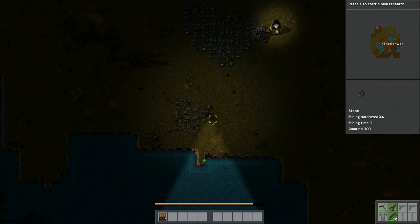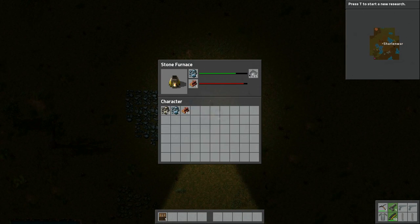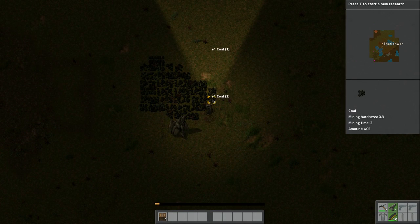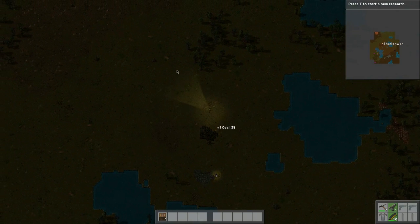Yeah, the trees chop a lot faster now. There's a bunch of stone here — that'll be useful. There we go, now we can harvest. Look at this — perfect, that's all harvested and we got our iron plates. I'm going to collect some coal here because coal is always the better fuel source. There should be copper somewhere around here.